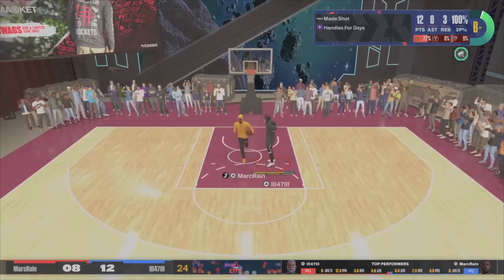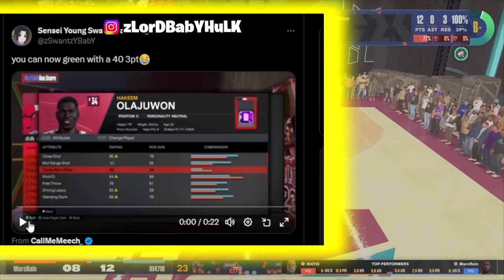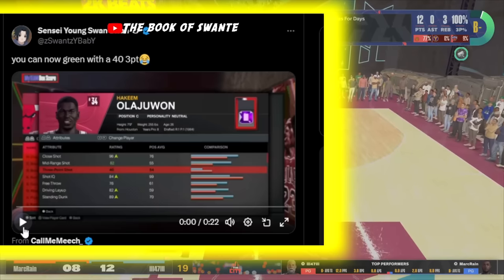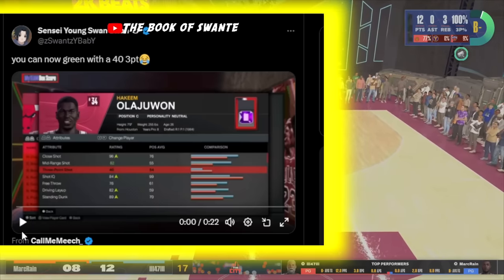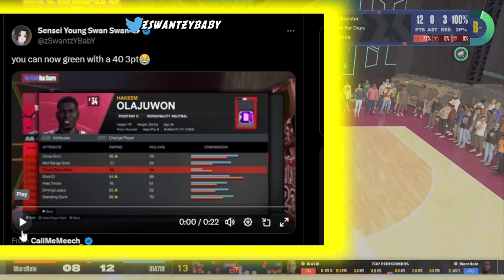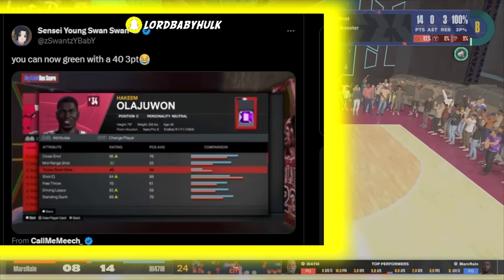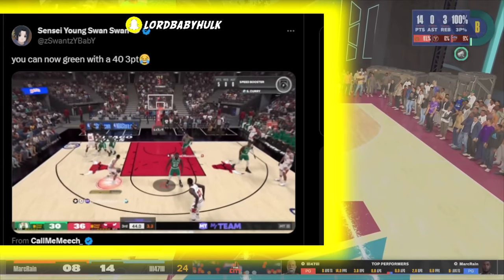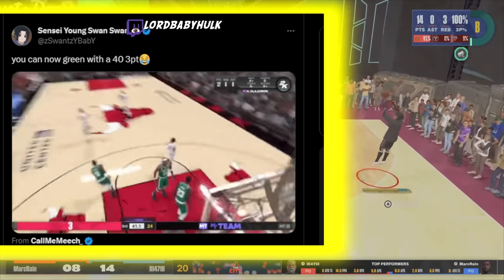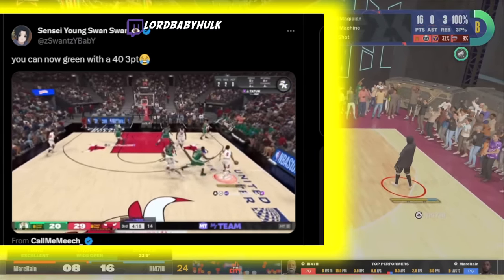First, we got Young Meach tweeting this out — a 43-pointer, Hakeem Elijah, one-seven foot. Y'all think Hakeem is the greatest player ever, greatest center ever? Let me know. Look at this — left them open, green, miss. Devs still ain't tweeting about this.